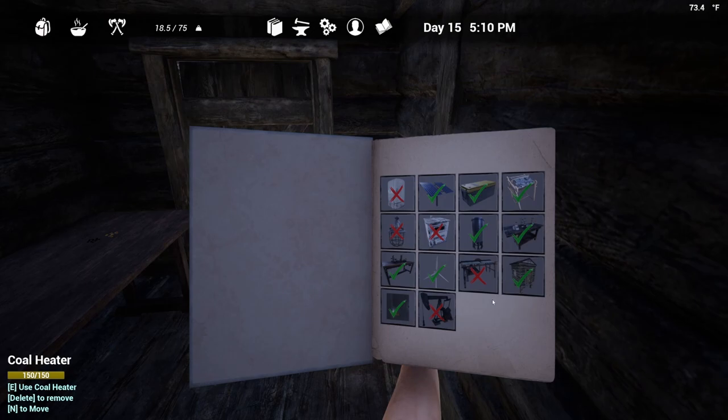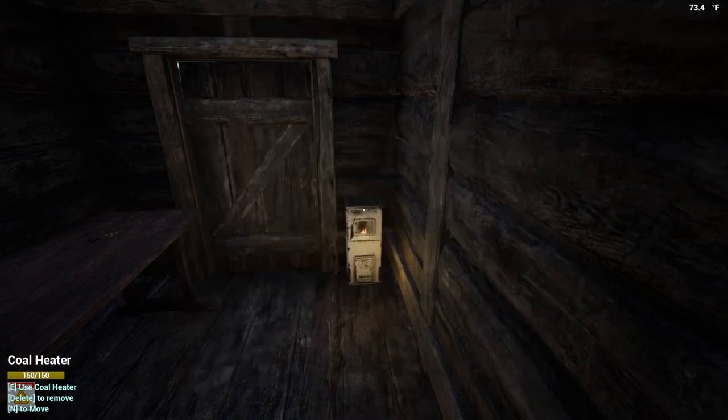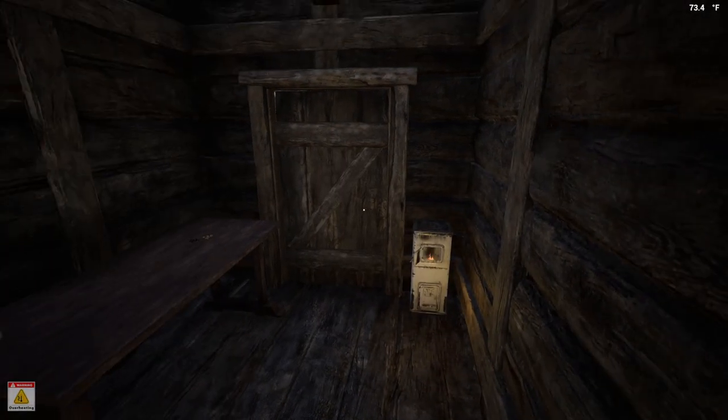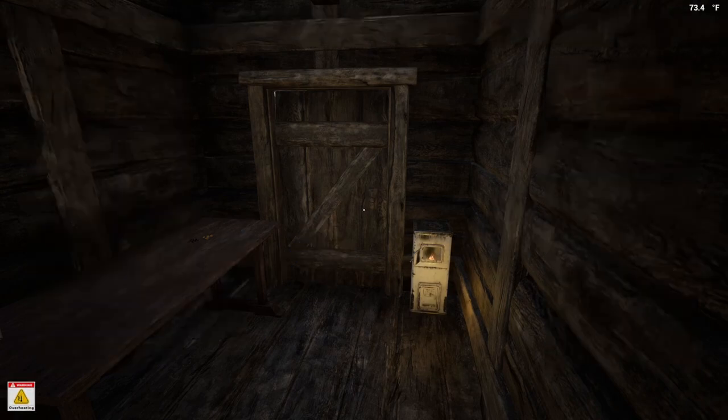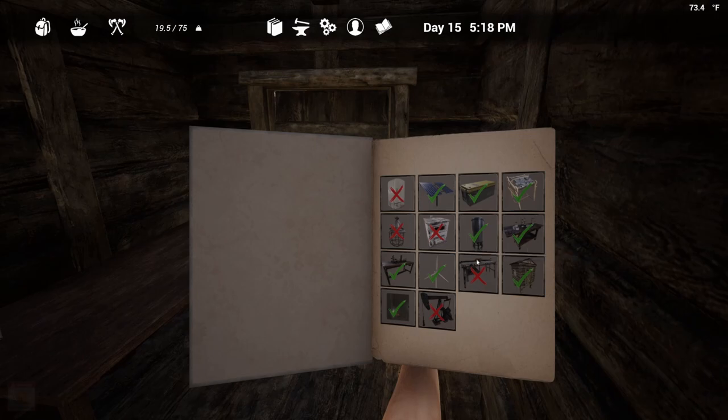I think we got the advanced workbench. So we got the chemistry table in the episode before last and we got the advanced workbench in last episode. There are quite a few more things that we actually need. Okay, there are a few more technologies that we actually need to go ahead and get, and we're probably going to try to do that in today's episode.